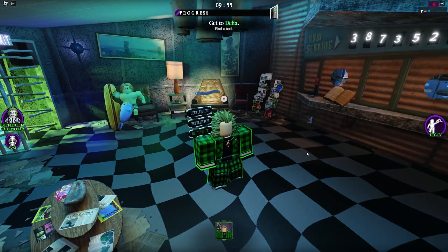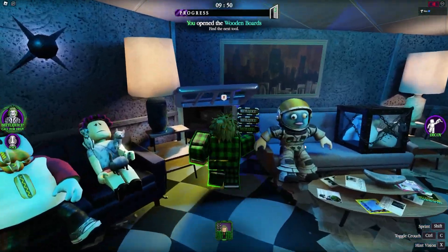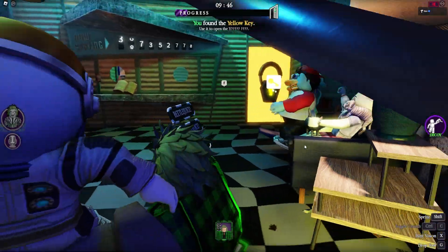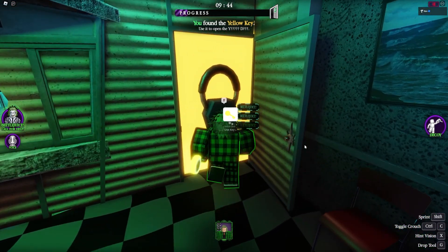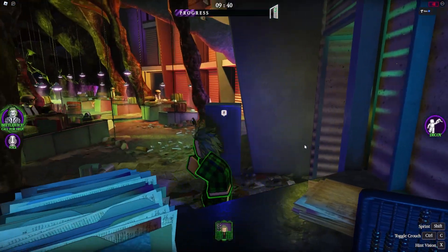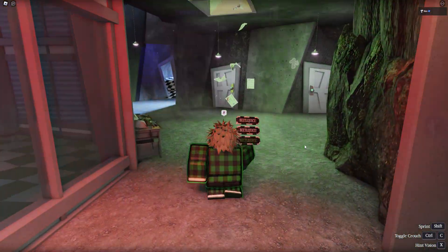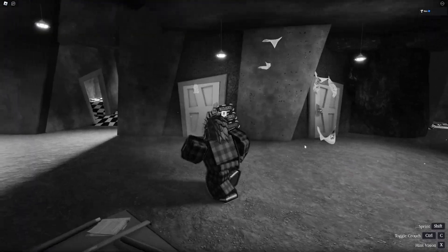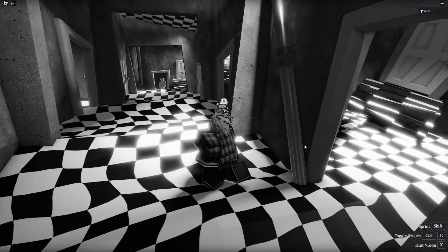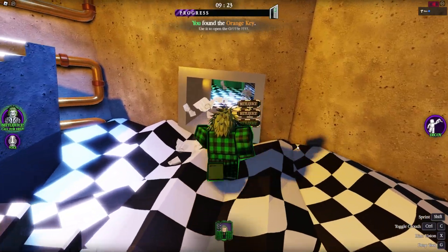Alright, here we go. Start by grabbing the crowbar and breaking this — grab the key. Before going out of this room, I always hit hint vision by pressing X to see where enemies are at. This next part is pretty important: you want to beat the guard to the second room before he starts coming down, so you can grab this key.